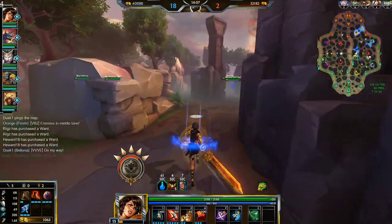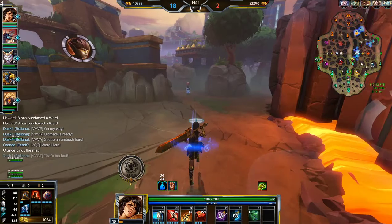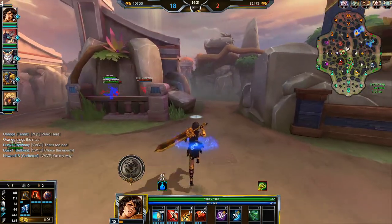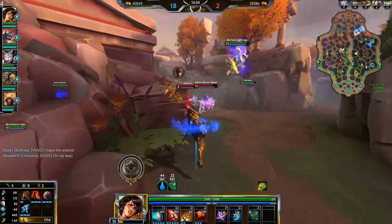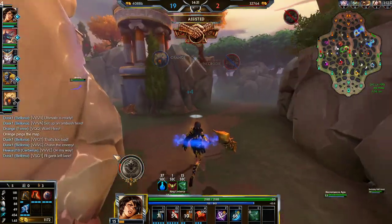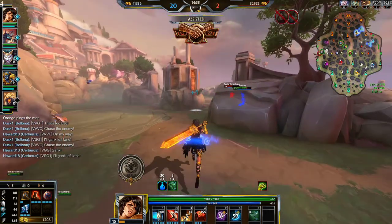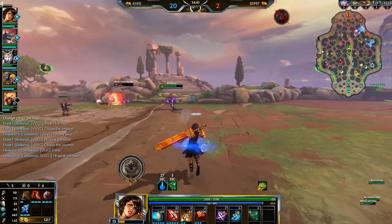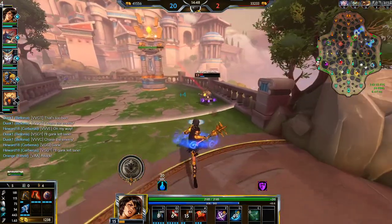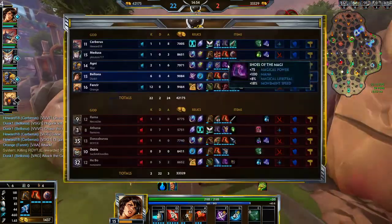On my way, ultimate is ready. Middle tower is under attack — set up an ambush here, ward here! Chase the enemy! I'll gank left lane. I don't think I need to — I think she just kills him.